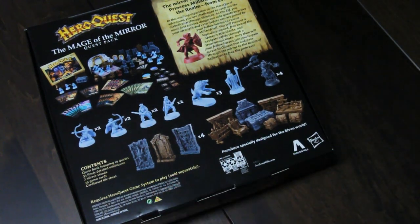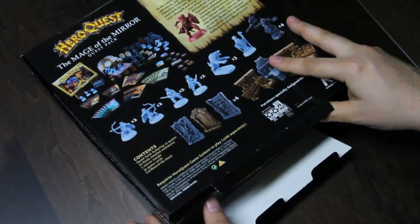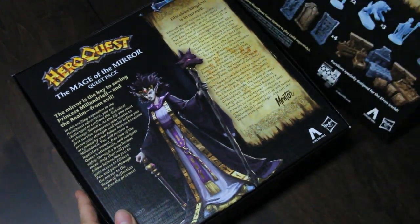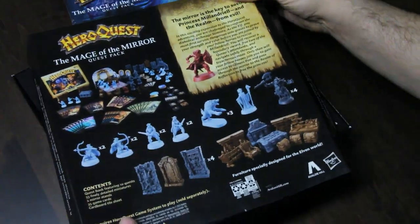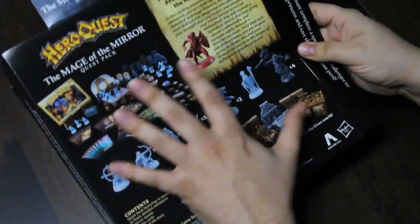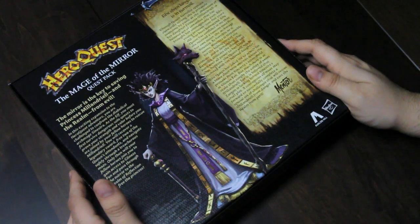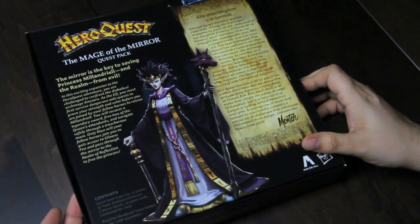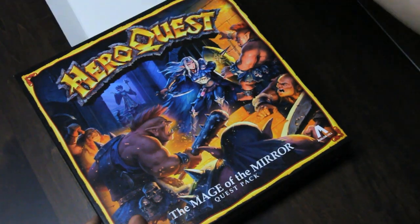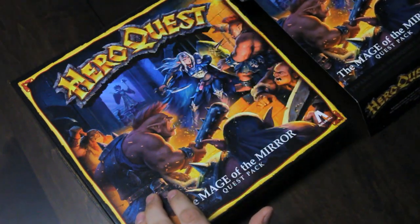This time around they have a sleeve. That's what I kind of guessed. As a sleeve, they included part of the front art, so it has all the components on the back, and instead a different actual back-of-box look. But the front of the box looks the same.